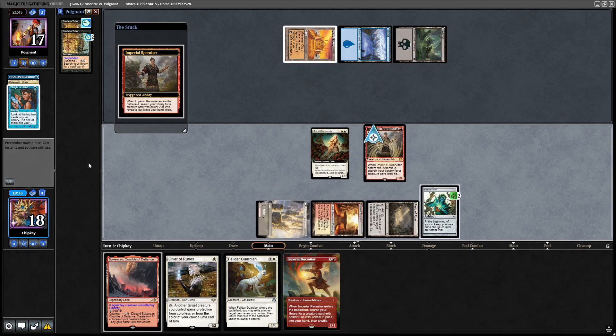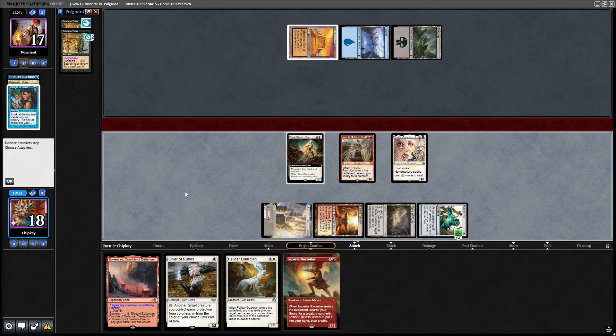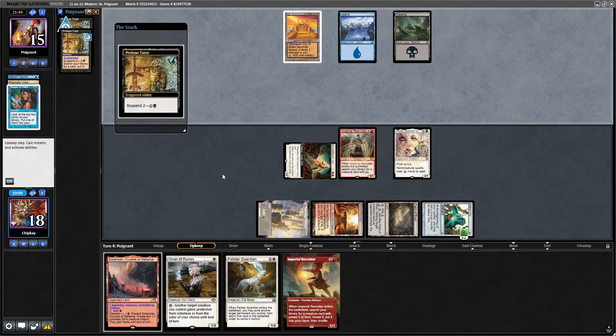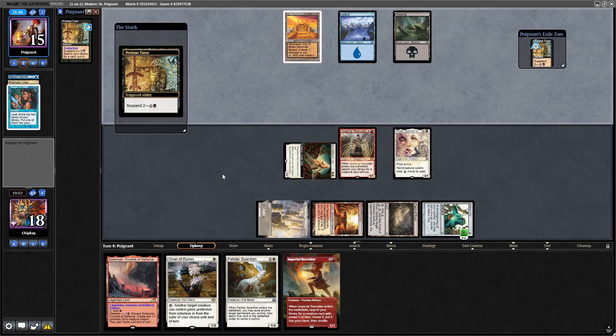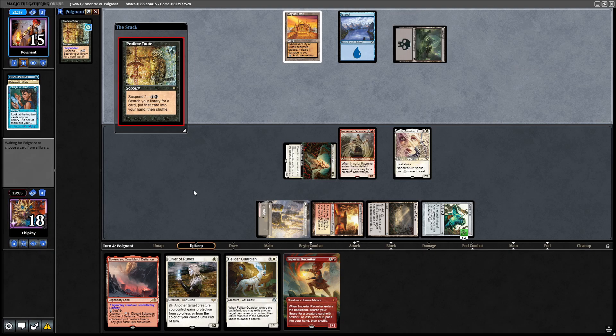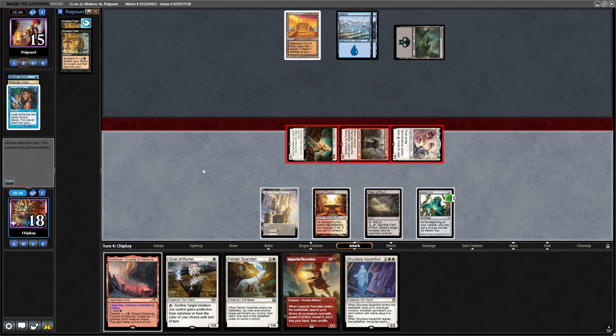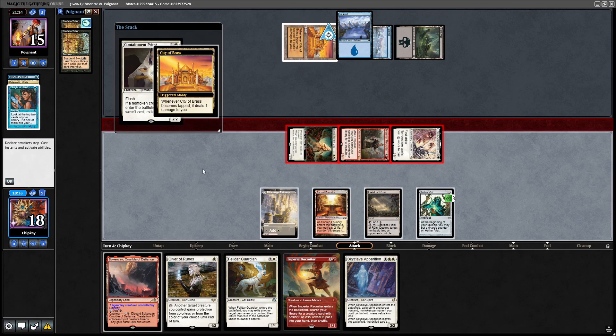Imperial Recruiter — Thalia. Aether Vial, Thalia into play. Go to combat and attack for two. Pass the turn. Profane Tutor's ticking down but they have to spend mana to activate it. They do. We'll never know what they searched up because that's how Profane Tutor works. Let's tick Aether Vial up to three, go to combat, swing with everything. They tap City of Brass for Containment Priest. Interesting.